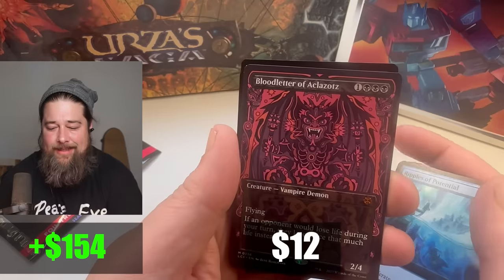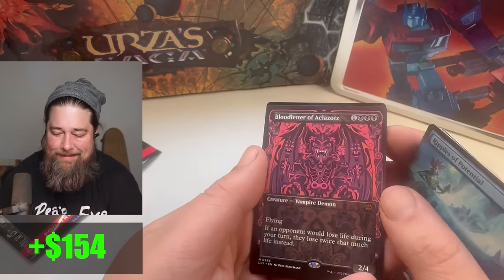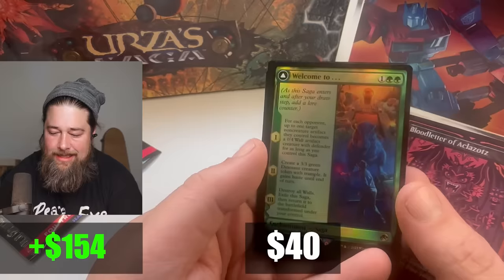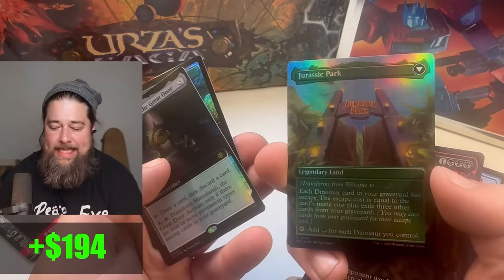Bloodletter of Aklazads. Blackbird — the payoff for the Blackbird deck. And — welcome to Jurassic Park.